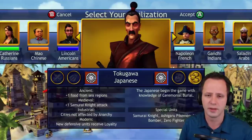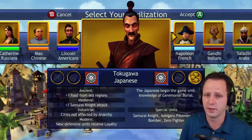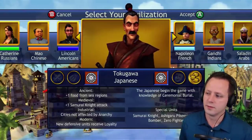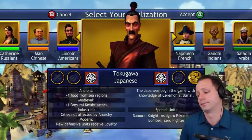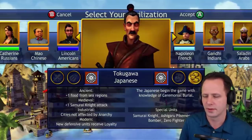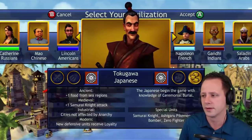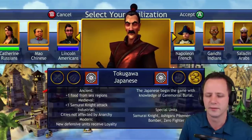City not affected by anarchy — my opinion hasn't changed, I don't find that useful, and you're getting it even later with the Japanese, though it's situationally useful. Modern era 'new defensive units receive loyalty' is just as useless here as it is with the Russians, with a marginal 50% bonus. I'm not going to say it's useless, but I just prefer something that provides better attack. If you're building your strategy around defense, it's just harder to eke out an advantage in the game. That puts the Japanese at number 11.